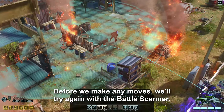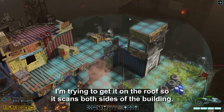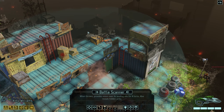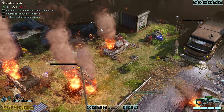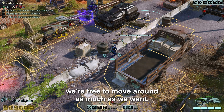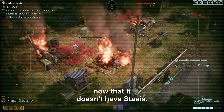Before we make any moves, we'll try again with the Battle Scanner. We know the Chrysalid isn't around there, so we'll try this area ahead. I'm trying to get it on the roof so it scans both sides of the building. Now all three Chrysalids are revealed, so we're free to move around as much as we want. We can take our Reaper in to finish off this Priest now that it doesn't have Stasis.